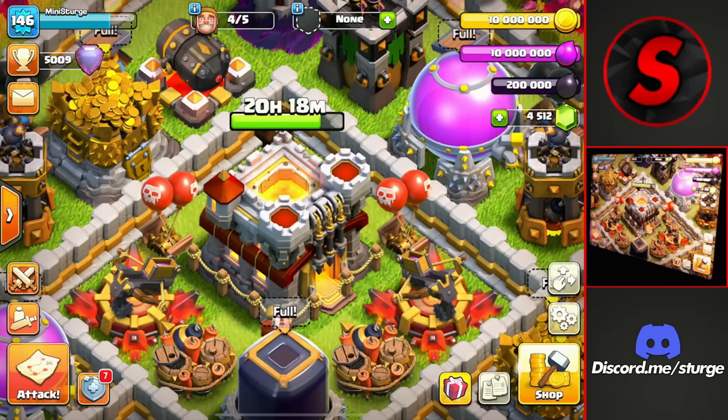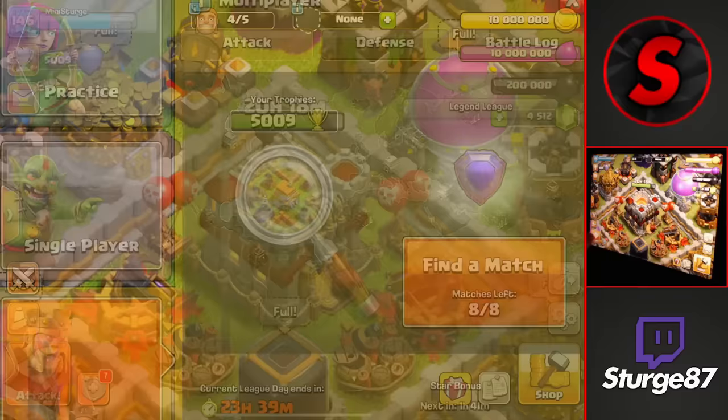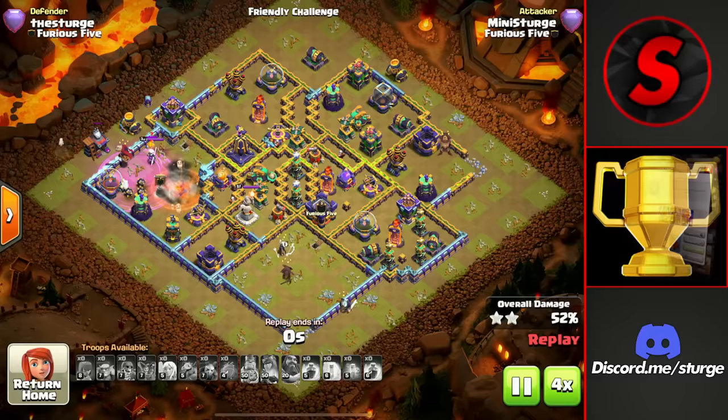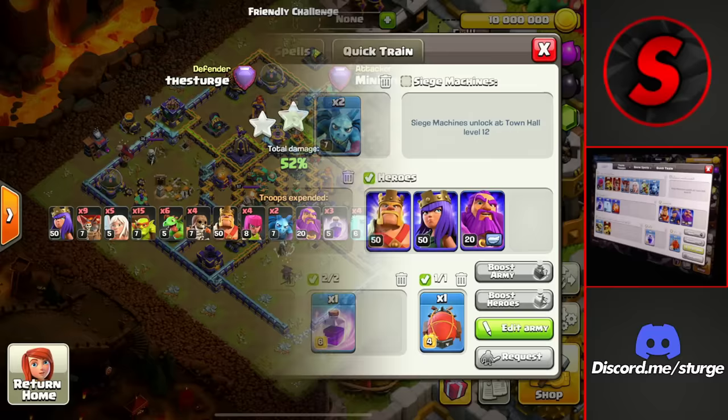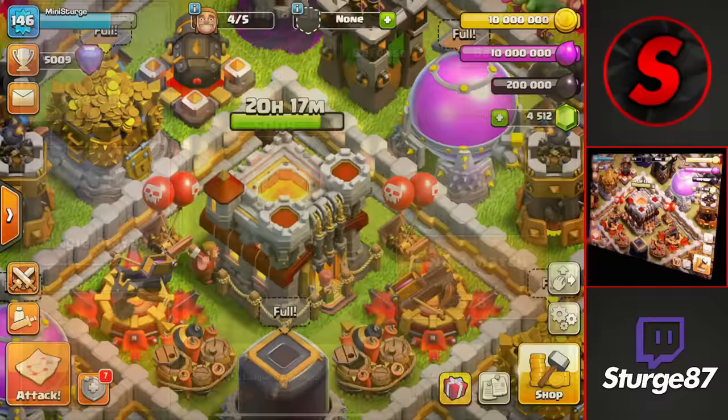Hey guys welcome back to the channel. Sturge here, back on the Town Hall 11 for the trophy push to Legend League. We're now at 5009 trophies inside Legend League and I'll be doing my Legend League attacks today to see how high I can get as a Town Hall 11, attacking mainly Town Hall 15s.